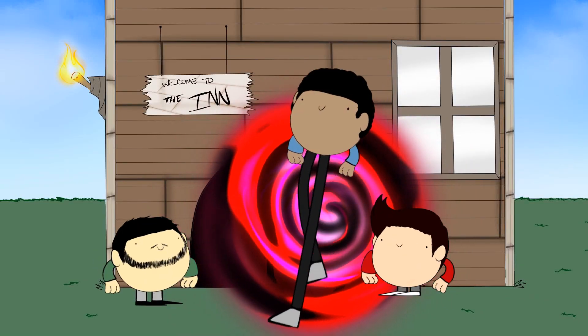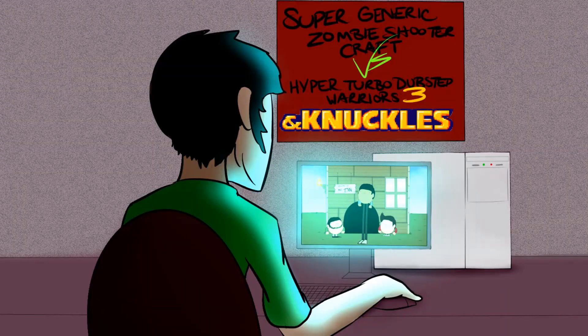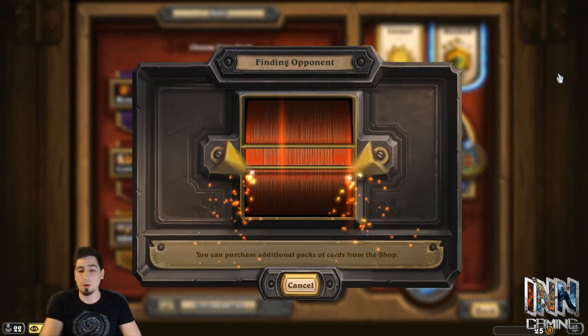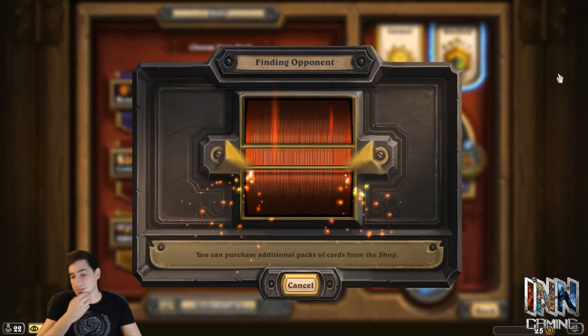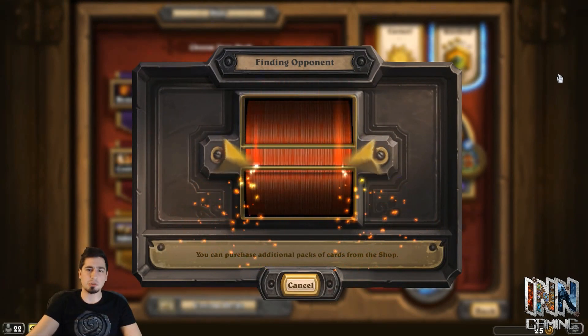It's Rob! Tony! And I'm Jeff. We're in gaming, and that's you! Hello gamers and welcome back to the inn. I'm Rob, or Warshak if you want to call me by my in-game name. Today we will be going from rank 5 to 4 with the Fatigue Warrior. This is a deck that I find pretty fun at the moment and we're doing really well with it, so we might as well just keep the streak going.